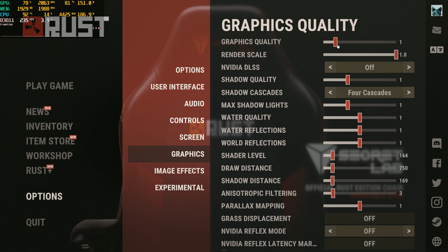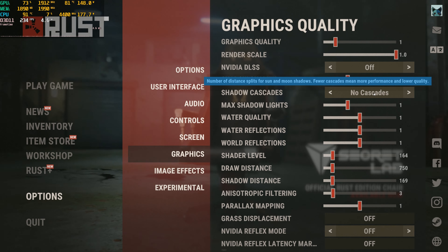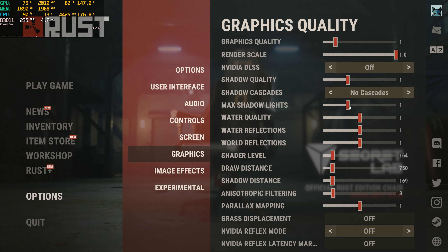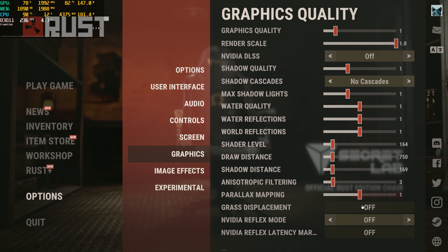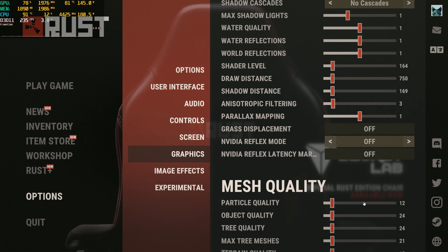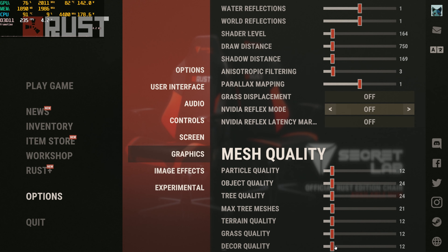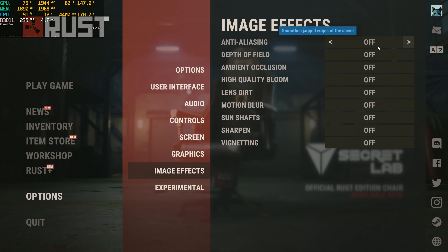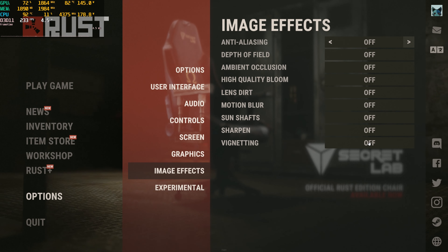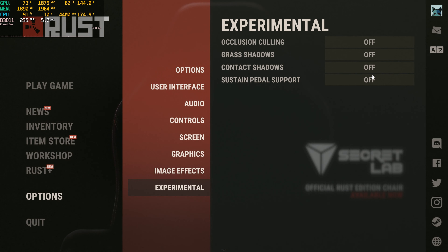For the rest of the graphics settings, we're going to start off with what I like to call lowest. We definitely don't need to be four cascades — that was a high setting there. Kind of turned everything down to what I would think is low and turned off all the rest of the settings like grass displacement and all that kind of stuff. And as far as mesh quality goes, we just kind of lined them up with some of the other stuff. For image effects, we don't have any anti-aliasing in yet, and we're going to leave the rest of these off until we max it out — just changing MSAA in there — and then we're going to leave the experimental stuff off until the end too.